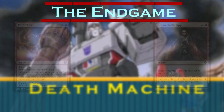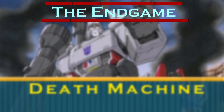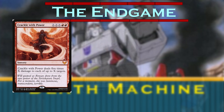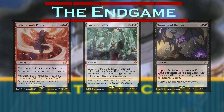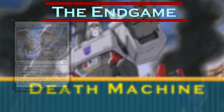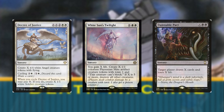We'll start closing out the game by using Twinferno or Temur Battle Rage to either make Megatron deal insane damage or copy the spell we pour his mana into. Then we'll play Crackle with Power, Finale of Glory, and Torment of Hailfire to show our opponents just how far beneath the Decepticon cause they are. We'll also play Decree of Justice, White Sun's Twilight, and a Damnable Pact optionally pointed at an opponent to close out the game.